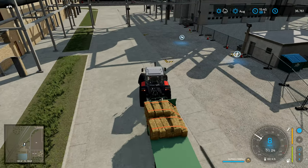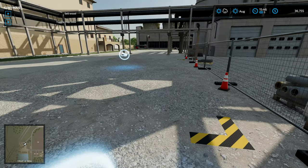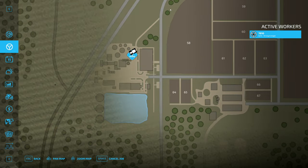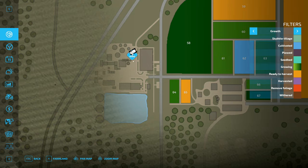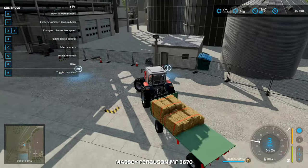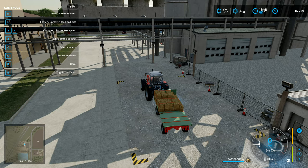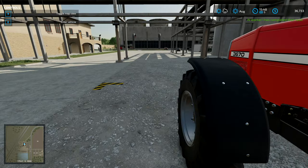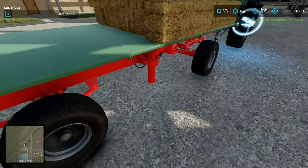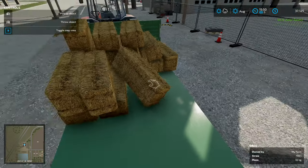Coming in here, this is the only location we've got. South Valley biomass energy - I am in the right place. It just says 'sell wood,' which really confused me. But maybe we can also sell bales. There's nothing happening with the bales at the moment, so I'm going to remove all of the straps and then go over here and sell. Sell wood doesn't do anything - you have to chuck the bales off the trailer.